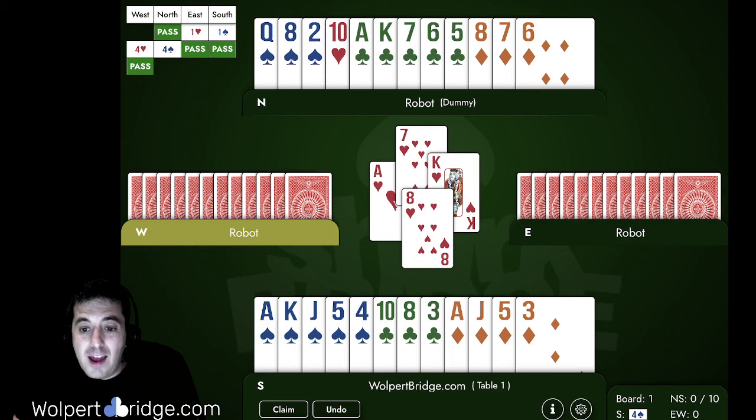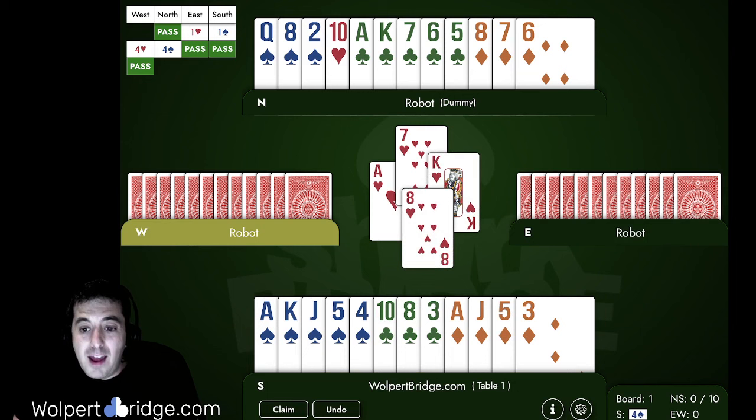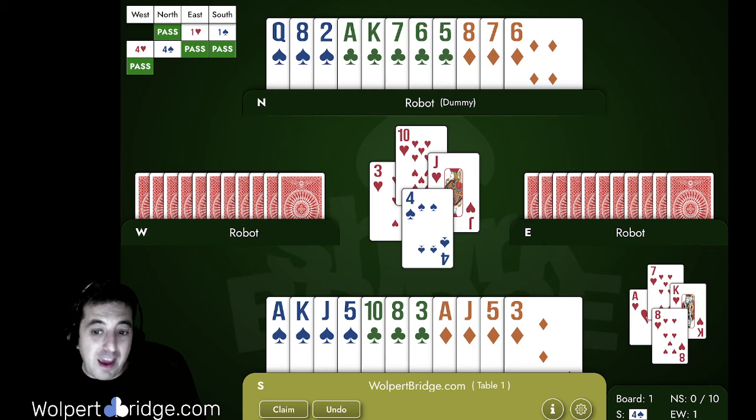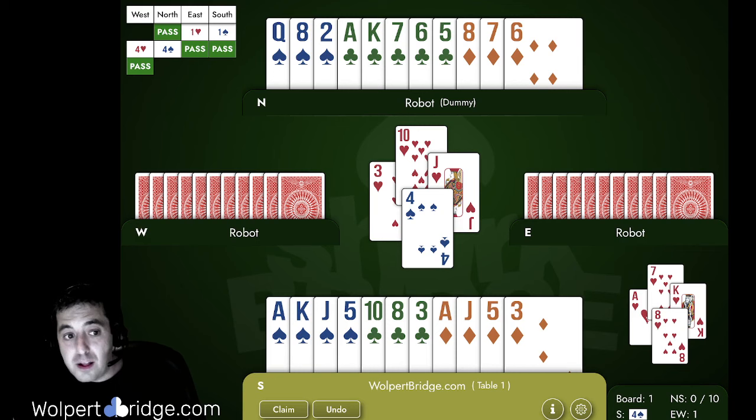So they led the ace of hearts, it went low, they followed with the king, we played low, and now they played another heart. We're happy about them playing another heart — it would have been more uncomfortable if they had shifted to diamonds. Our goal is to take ten tricks. If we count our tricks: we have five spades and a diamond, plus two clubs — that's eight. But we need two more tricks. The diamonds have some small potential for an extra trick, but not two extra tricks unless we're incredibly lucky. The club suit has a lot of potential — it's an eight-card fit. If clubs break three-two, we have four potential club tricks. We just need to set up the clubs, draw trumps, and get to dummy.